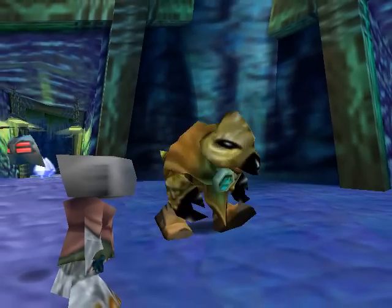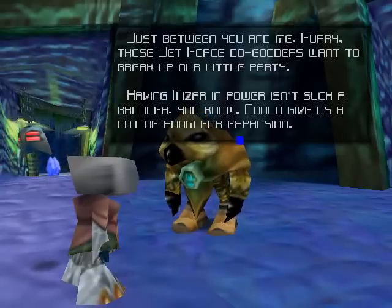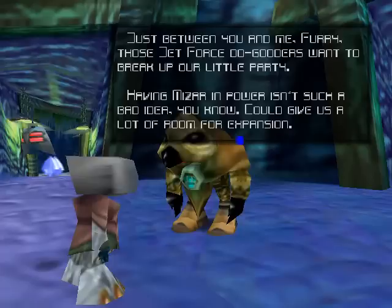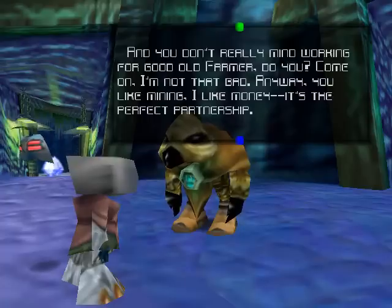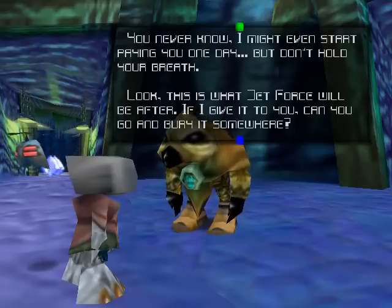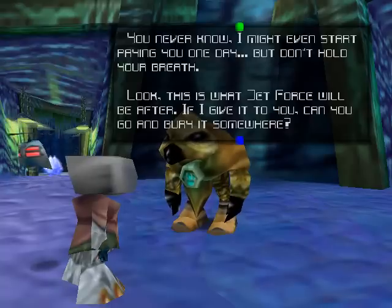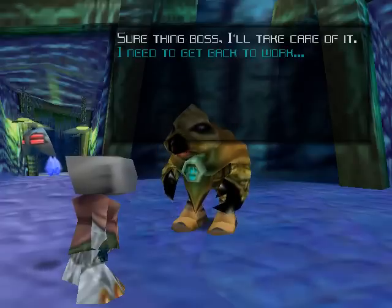What's your story now, guy? 'Just between you and me, furry, those Jet Force do-gooders want to break up our little party. Having my Zyron power isn't such a bad idea, you know — could give us a lot of room for expansion.' Okay, I guess we know whose side this guy's on. 'You don't really mind working for a good ol' farmer, do you?' Oh, I guess his name's Farmer. 'Come on, I'm not that bad. Anyway, you like mining, I like money — it's the perfect partnership. You never know, I might even start paying you one day. Don't hold your breath.' Sure thing, boss. I'll take care of it.